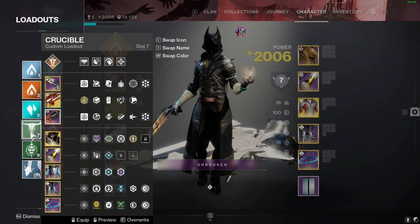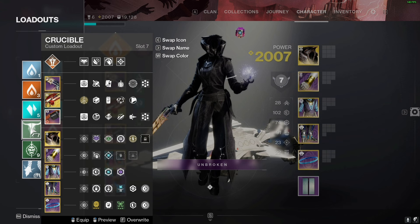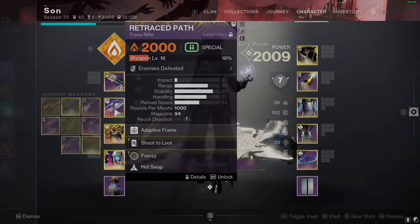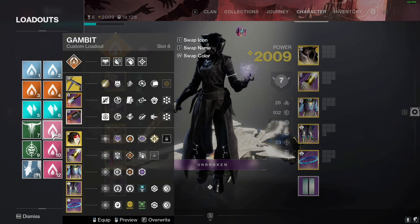The two green loadouts are my Cenotaph loadouts — one for when we're on arc with Divinity, and one for solar with Retraced Path. Those are purely for Cenotaph duties.